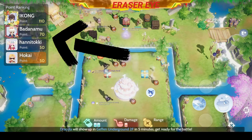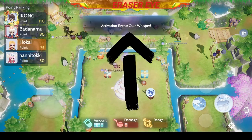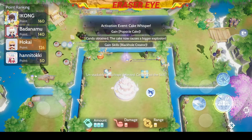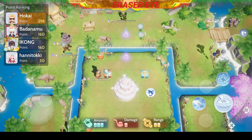Make sure that you monitor the upper left because this will be your ranking for the game. There are also some activation events. At this point, Cake Whisper. Besides the enemies, you would need to kill those Whispers. And there will be a Boss Whisper as well.